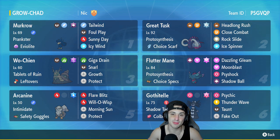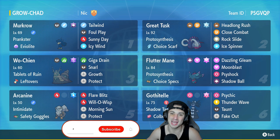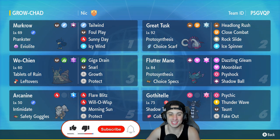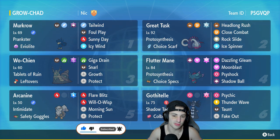On top of that, we have Sunny Day Murkrow to make the Growth boost your stats double time. You guys already know the deal — if you enjoy the content, make sure you support me by leaving a like on today's video. And if you're not subscribed, click that big red subscribe button. I've been seeing a few Growth Wo-Chien teams throughout the ranked ladder, and they are definitely very, very strong.